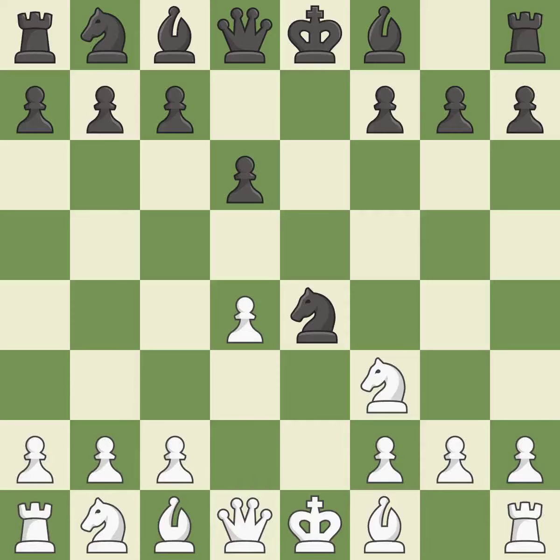D4 takes space in the center, controls the e5 and c5 squares, and allows the dark-squared bishop to develop. It is best. D5 takes space in the center, defends the knight on e4, and controls the c4 square. It is best. Bd3 develops the bishop, attacks the knight on e4, and prepares castling. It is best.